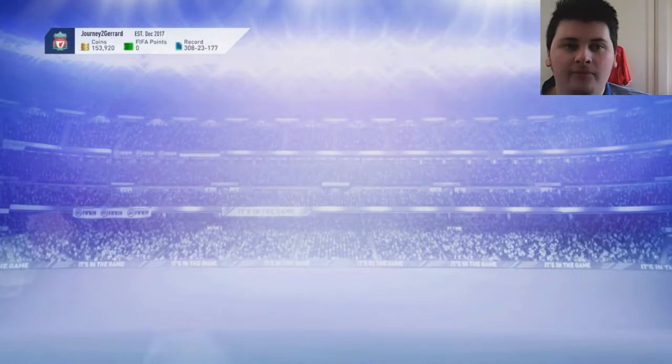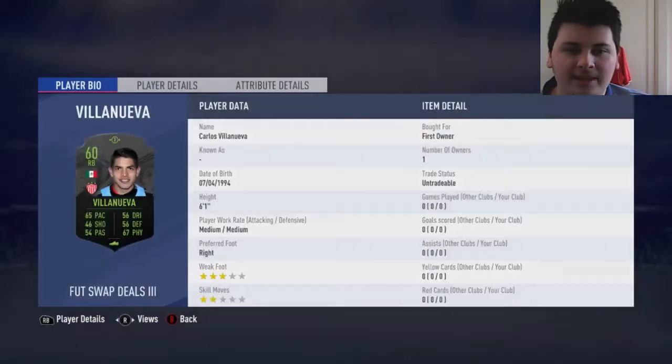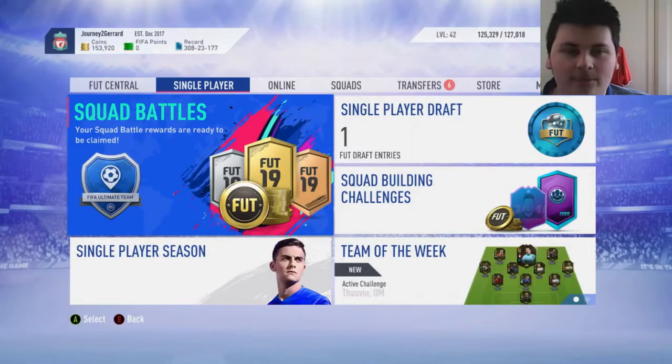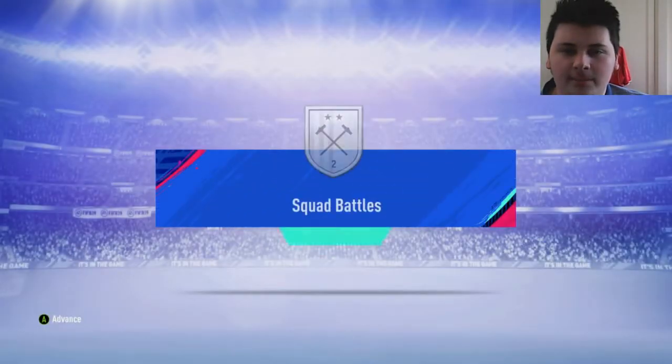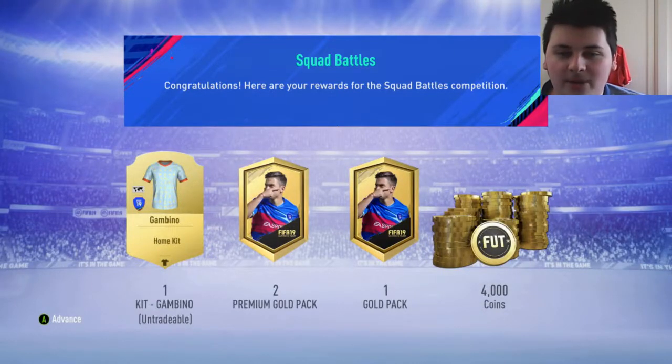This should be a Footswap player — yep, Villanueva. Villanueva, isn't that a college? So you guys can see we have got some squad battle rewards. They're nothing great though — I think it's like Silver 2. Yeah, Silver 2. We do get Silver 2 there as you guys can see. That's actually a really nice kit — the Childish Gambino kit.